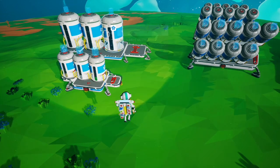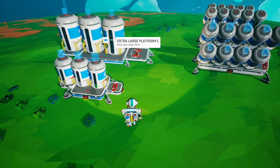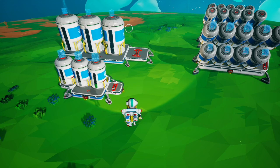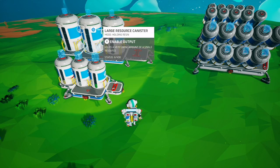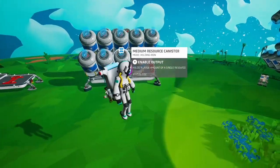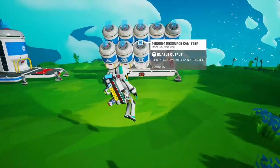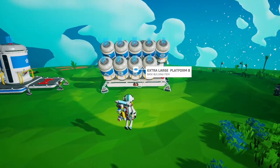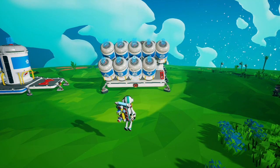This also works nicely for the large resource canisters — when you have a lot of stuff or you have auto extractors extracting stuff, you can just put stuff on there. If you want to store a lot of different resources, you can have something like this where the extra large platform B stores nine different resources, and you can have a slot for putting stuff on so it will be pulled into the canister.